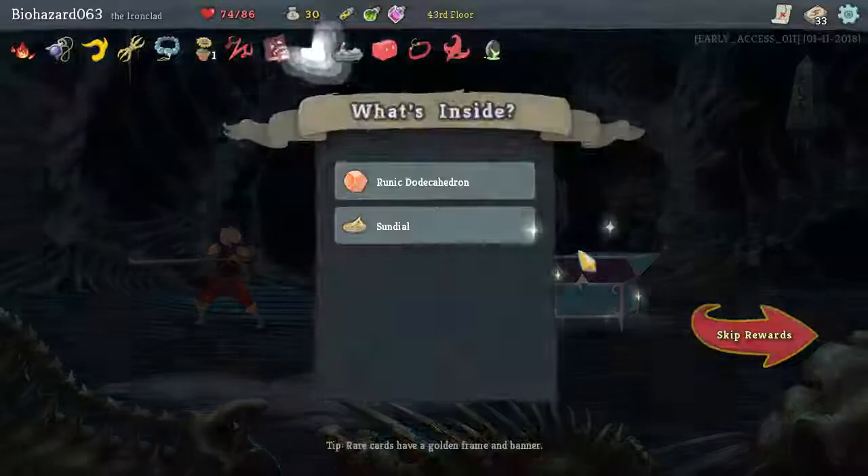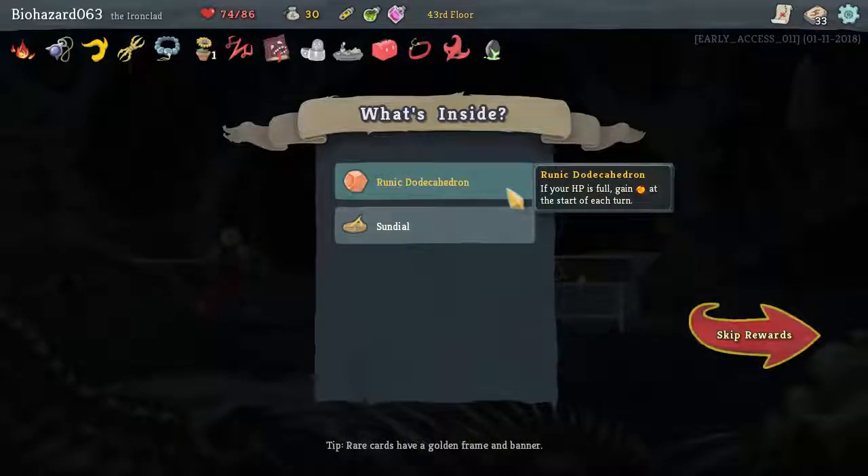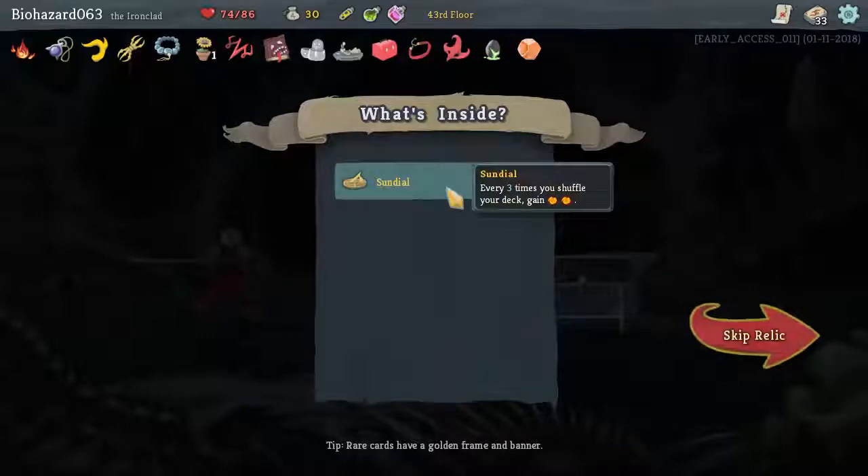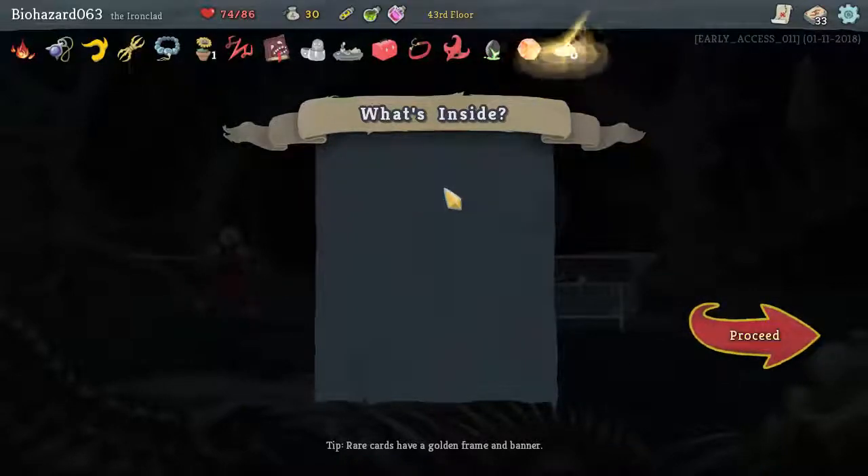We'll go here. Runic Dodecahedron — if you repeat, full gain at the start of each turn. Cool. Our HP doesn't fall low. Each three times you shuffle your deck. Okay.